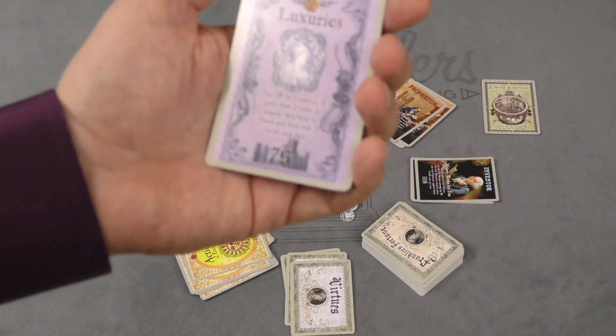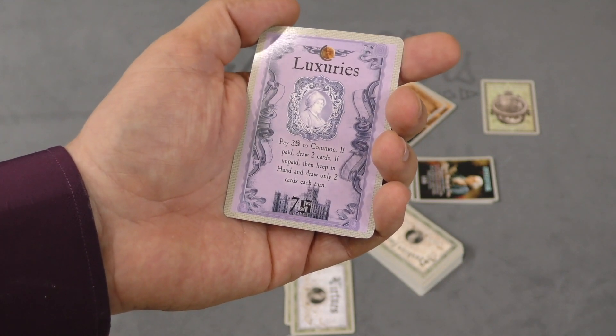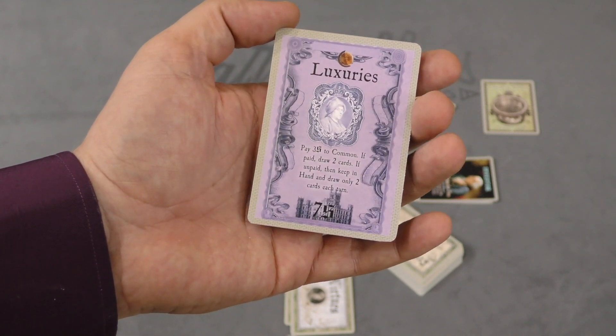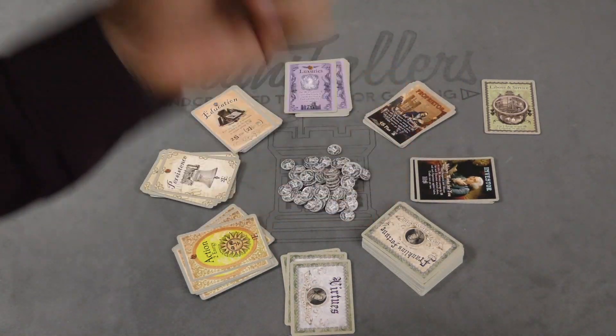The luxuries card costs seven sterling, and when it comes up you need to pay three coins. If you pay it, you get to draw two cards. If you don't pay it, you keep it in hand and draw only two cards each turn. So do you want luxuries or not? There's a chance you can draw more cards, but it can also come back to bite you.